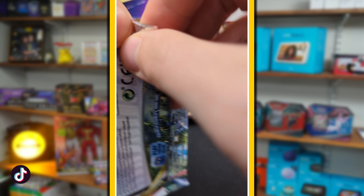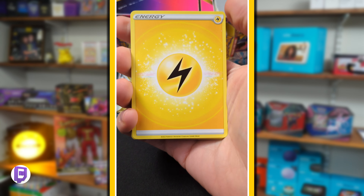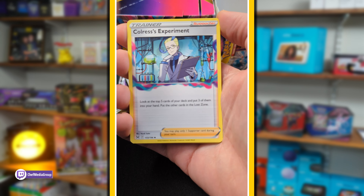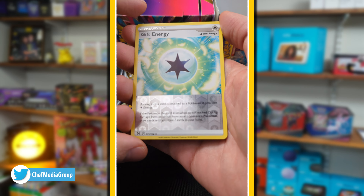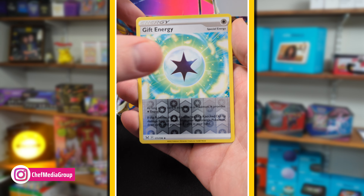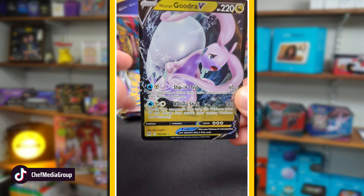How's pack number three going to go? Let's see what we get here. Our energy - we're going to get the trainers out of the way. Spinarak, Litwick - it's lit, this pack could be lit. I like the energy. Something good's peeking. Our gift energy reverse holo non-rare in two. Another V - Hisuian Goodra V. All right, we're halfway through.